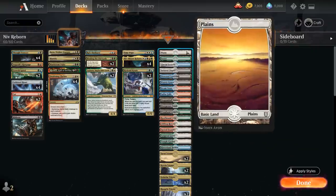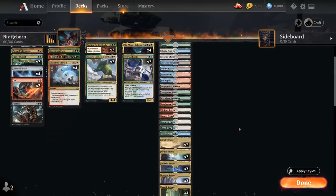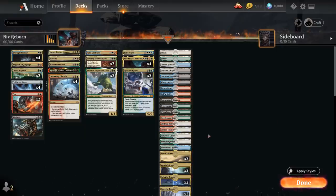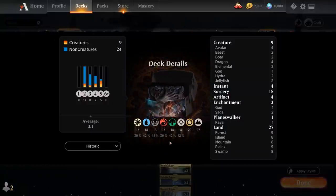Going over the mana base: we've got 1 Plains and 1 Forest for Yasharn, 2 of each Triome for additional mana fixing — they also have basic land types so we can search up Forests with Binding, and it makes our checklands come into play untapped most of the time. We've got a checkland for each color pair — cards like Hinterland Harbor, Sunpetal Grove, etc. — and some Shocklands for the allied color pairs: Temple Garden, Sacred Foundry, Overgrown Tomb, Steam Vents, and Watery Grave. Now let's jump into some games and see how the deck does.